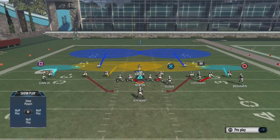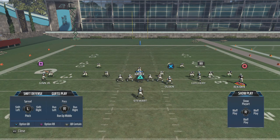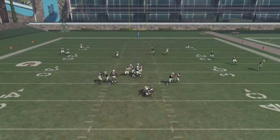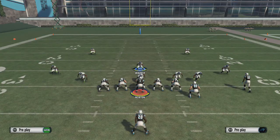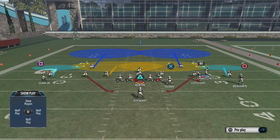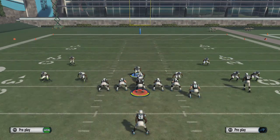If they block the running back and slide protect right, go ahead and slide right. You'll see that it doesn't matter — the pressure is gonna come in regardless. That time it came through the B gap and you just have too many people blitzing on the right to pick up with a slide protect. This is kind of like a sim-type defense that is more annoying than you'd think. The fact that we can mix up our coverages really well is going to frustrate our opponents.